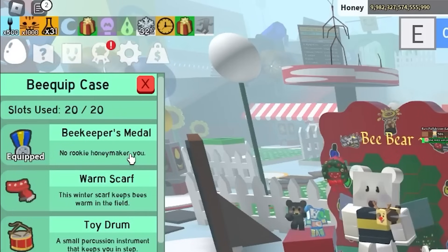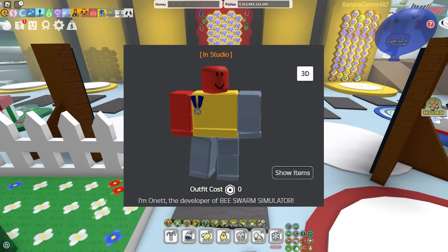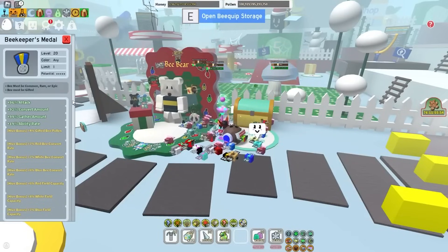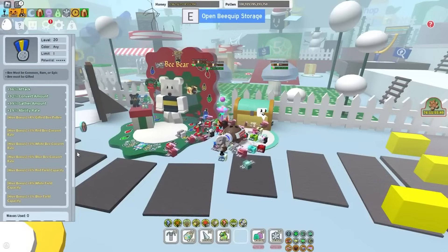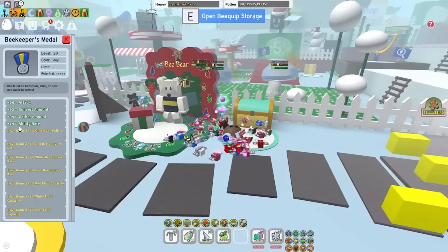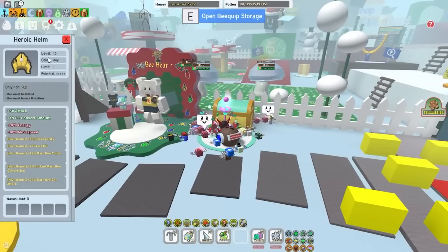But then for the Beekeeper's Medal — level 21, and yes, this is what Onett has on his avatar — it also needs you to have either a gifted bee or common, rare, or epic ones. Then it gives you 20% ability rate, loads of attack gather, gifted bee pollen hive bonus, capacity convert rates, and more since it is unwaxed.